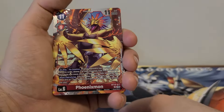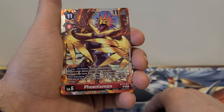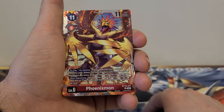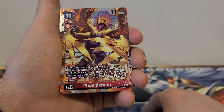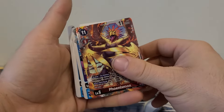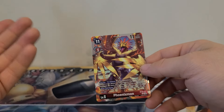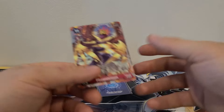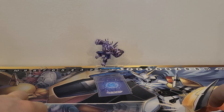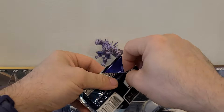Phoenixmon: 11 play cost, 3 Digivolution cost, 11,000 DP. On play or on deletion: if your opponent has three or fewer security cards, delete one of their Digimon with the lowest DP; if they have four or more, trash the top card of their security stack. When Digivolving, you may play one red Digimon card with 5,000 DP or less or one Tamer card from your hand without paying the cost. This one gives almost boss vibes — I would only put two in the deck because with four or more security that's the effect I really want, trashing security rather than deleting a rookie. It would totally work in a Grudemon-Phoenixmon deck, and in other decks I'd stick to just two.